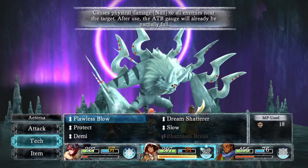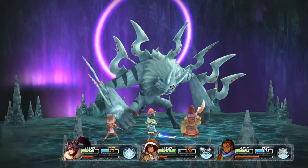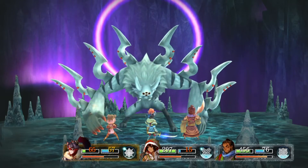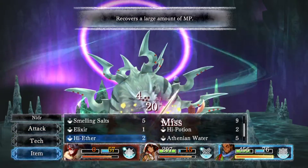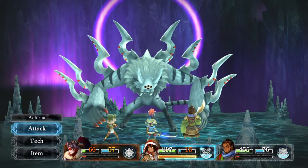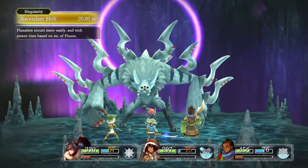Atreena can do a lot but I haven't found any really good AOE attacks for her. You can see I just used Demi and did around 300 damage. This boss only has about 2200 health points, so if you land Demi two or three times and land a couple other big combos, that's pretty much the fight. The big issue is finding the time to fit those attacks in, because for most of the fight I'm spending turns healing and trying to protect and slow down the boss.